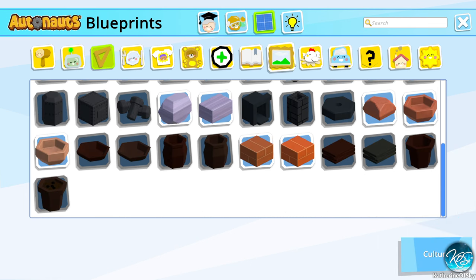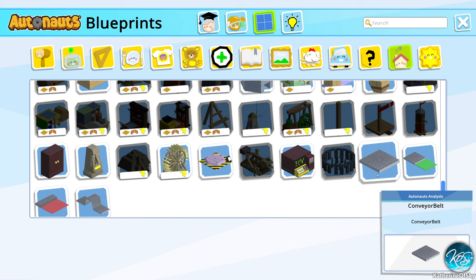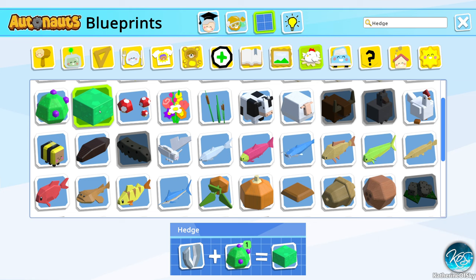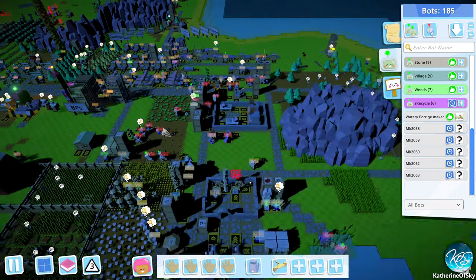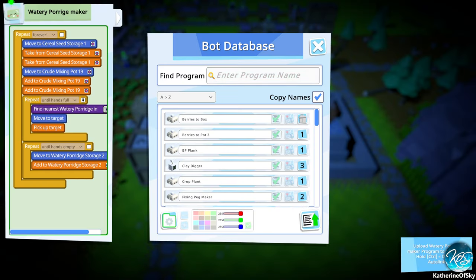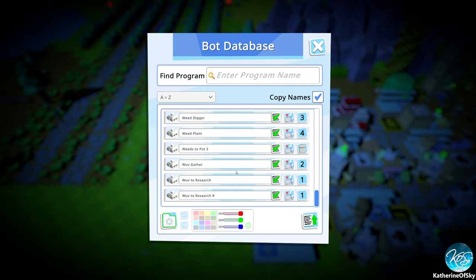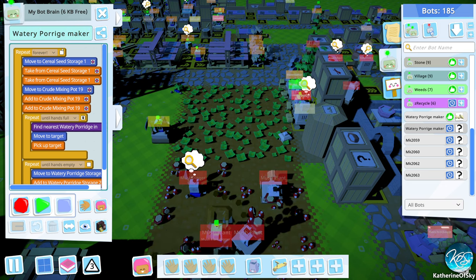The flooring is eight stone and two mortar — I'm looking forward to building that mortar. Hedge walls — oh, you use shears plus a bush and then you get a hedge! So maybe we can build different areas, that would be super nice. Watery porridge maker — I don't know if I should make one or two. We might need two. I'll go ahead and upload their program, and then have another one do the same job except the second station.